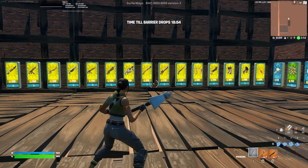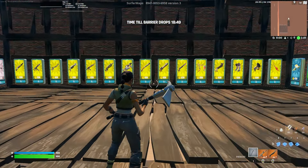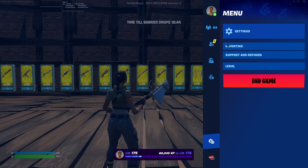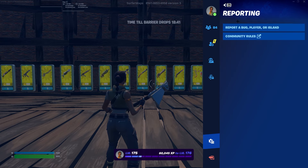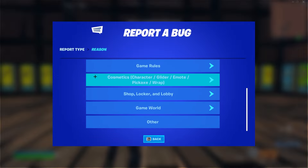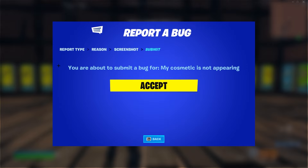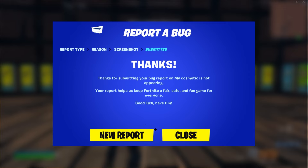Go into a good position where you can see the most vending machines possible — I recommend standing in the middle. Then go to your settings and click on reporting. Go to report a bug, player, or island, and hit report a bug. Scroll down to cosmetics, character, glider, emote, pickaxe, and wrap, and select that. Then hit 'my cosmetic is not appearing.' It will take a screenshot, and for each vending machine Epic will give you one skin — one of these skins is guaranteed to be Renegade Raider because you use this map. Hit continue, then accept to submit the report.